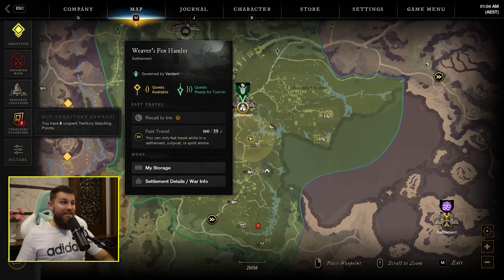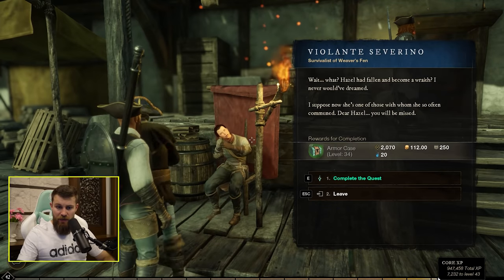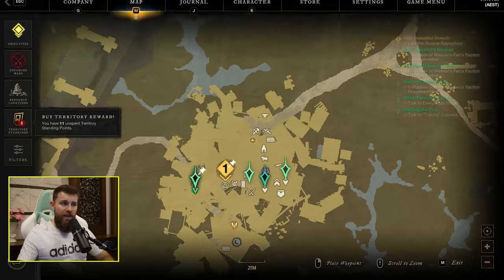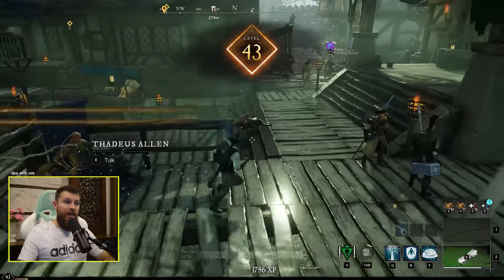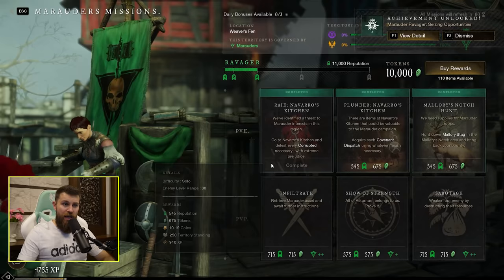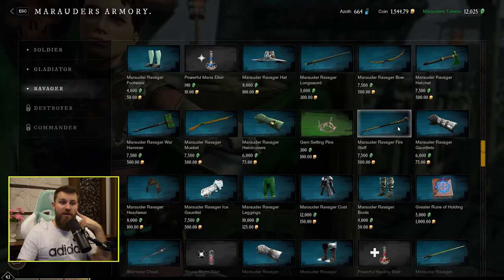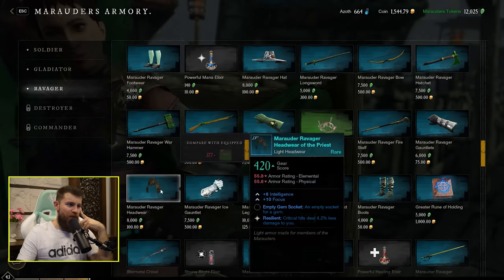It's taken about an hour but I've done every quest in Weaver's Fen — got 10 quests ready to hand in at town. I'm 7k XP from level 43, so we're definitely going to get the level. That's level 43, and we're very close to 200 INT. Handing in the Marauder and Faction quests, I've now reached Ravager rank and can buy tier 4 gear with 420 gear score.